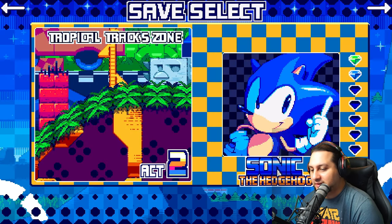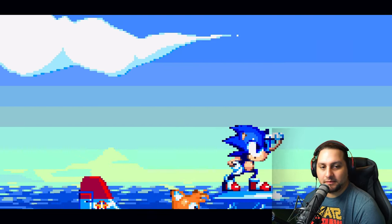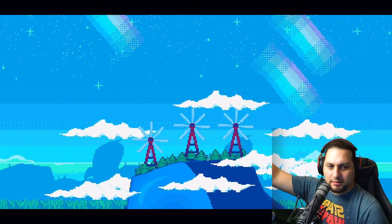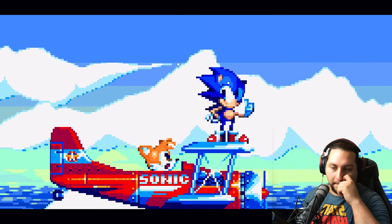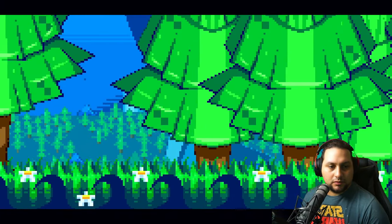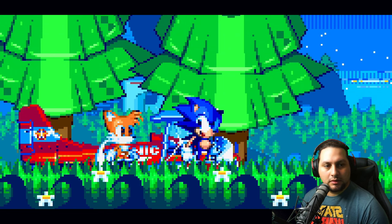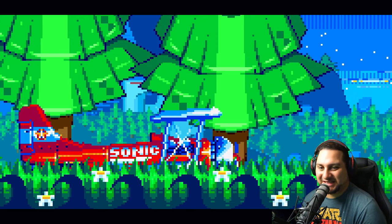I have a save here where I was going around doing stuff and got two emeralds. Let's erase it — sorry Sonic, you're dead. You can play as Sonic or Tails but I'm gonna play as Sonic. If I move my light a little bit we won't get that harsh line. I love how they just do a smear effect because they move so fast.